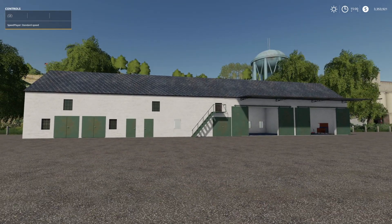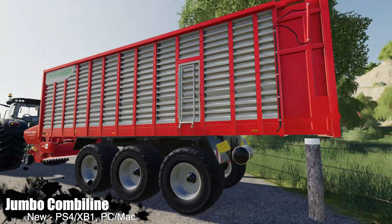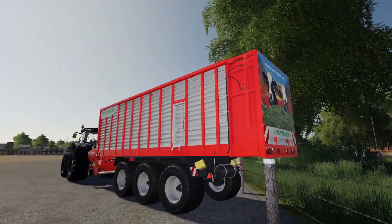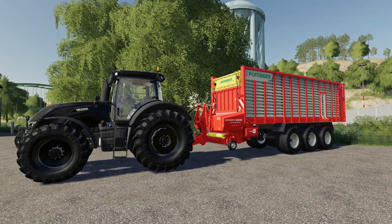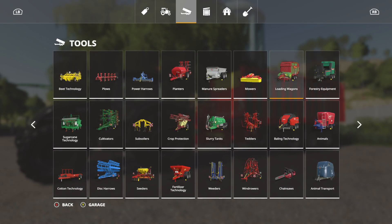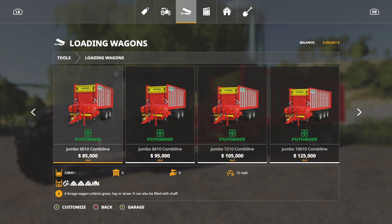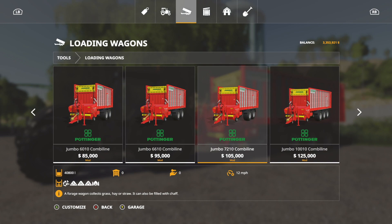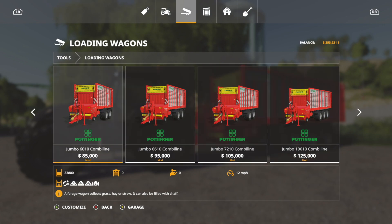Next up we have the Ponger Jumbo Combi line. This is a loading wagon — the one with the cows in the back that look like they broke in, like 'we're just going to eat all this grass together.' It comes in four different configurations: the 6010, 6610, 7210, and 1110. The 6010 holds 33,800 liters, the next holds 37,300, then 40,800, and the largest holds 47,300. Prices go accordingly.